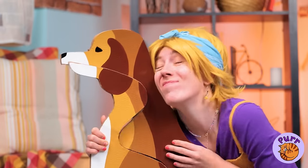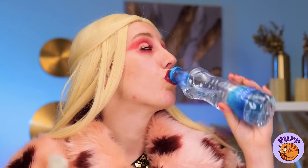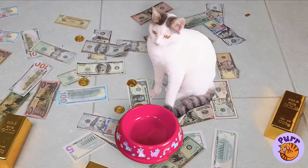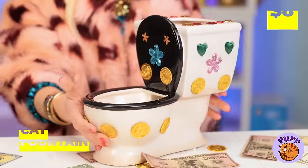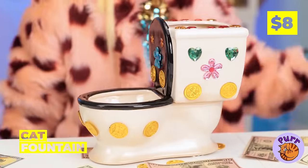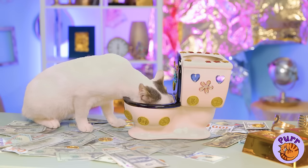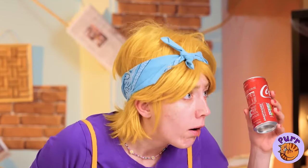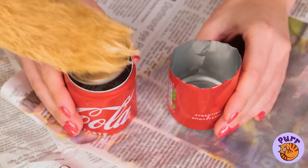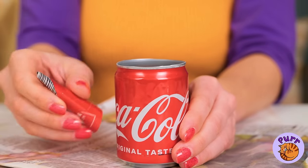Now that's a good boy. I think kitty's thirsty, too — we've got just the thing: a special cat fountain. Just add water. Inspiration strikes — grab an old soda can. With a few changes, it's a little teapot.